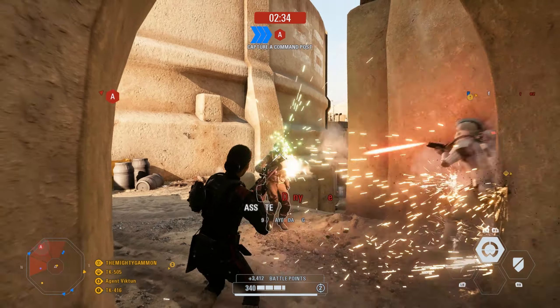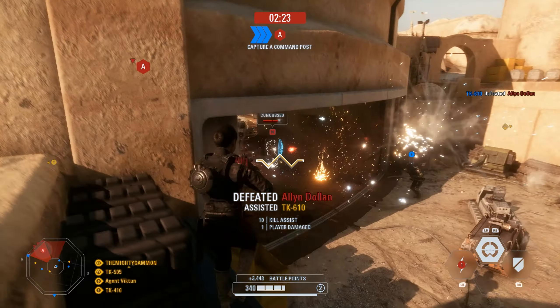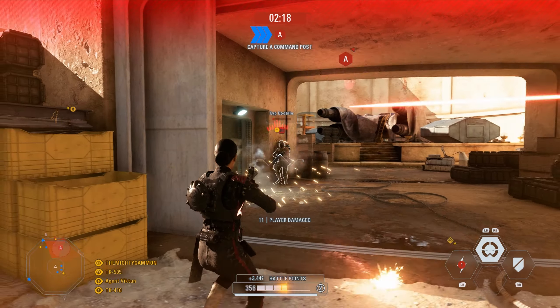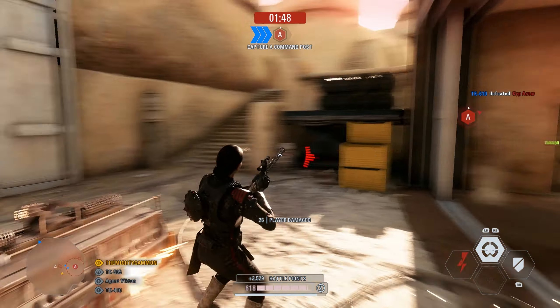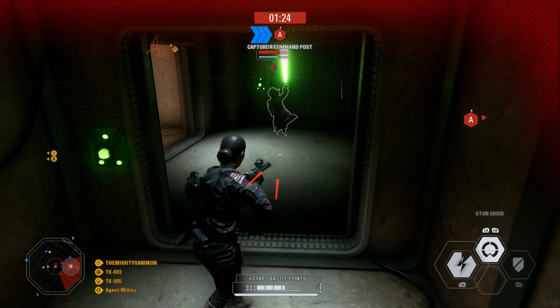Iden has a special weapon to counteract the short range on her regular weapon — the Pulse Rifle. This charge-up-and-fire weapon is very accurate and does great damage if you hit above the chest. Think of it as a sniper rifle with a tiny bit of area effect damage.